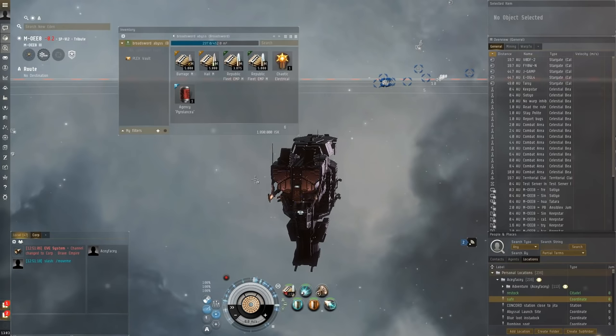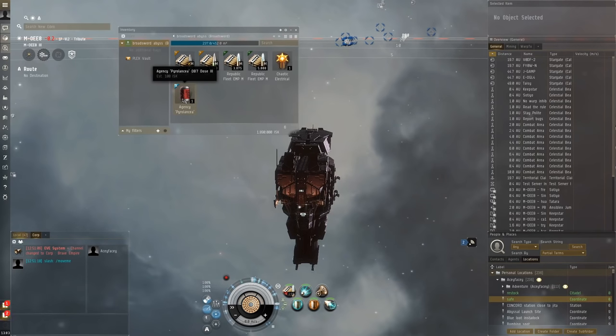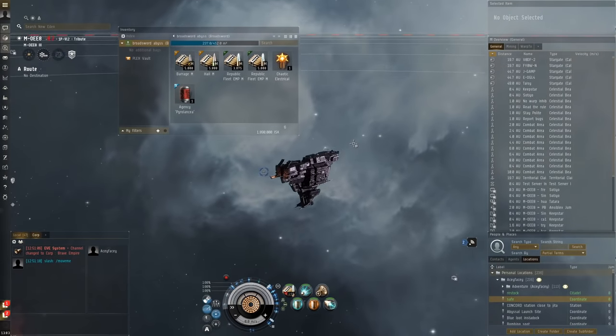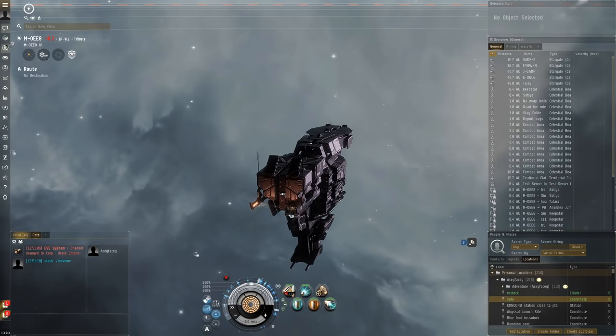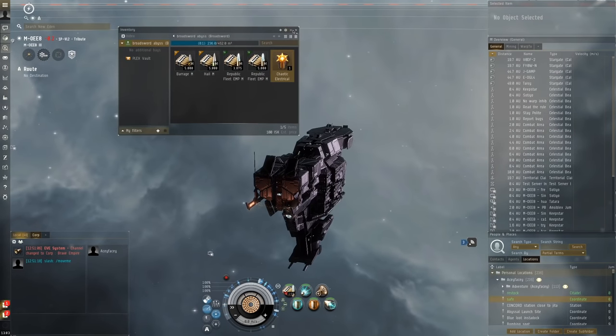It'll also reduce a lot of travel time to the gates, especially when the Charybdis and Bethnic Abyssal Overmind kite at the boundary box — that takes a lot of time. We're going to use an Agency Pyrolancia Dose 3, and I'm using a B-type MWD. My fit is going for around 800 to 900 million ISK, which is a little bit cheaper than the average T5 fit. Let's consume the pyrolancia and take on the T5 Electric — let's go!